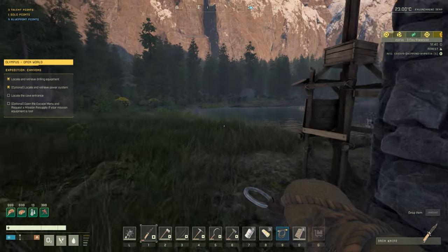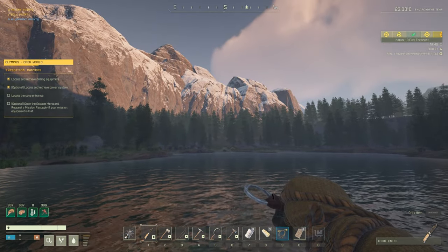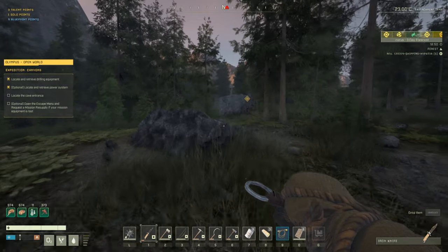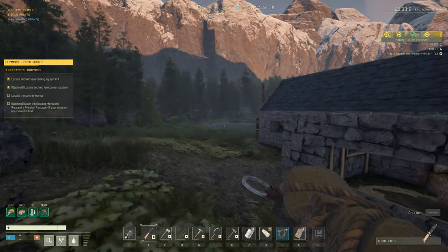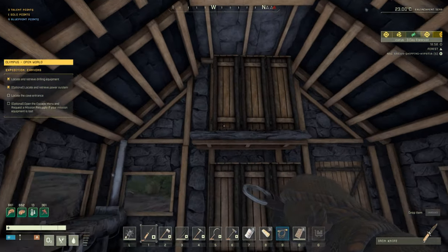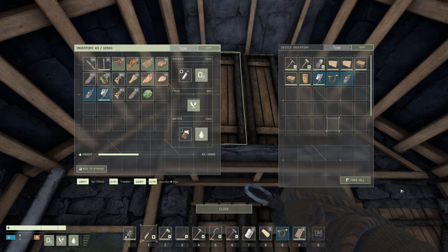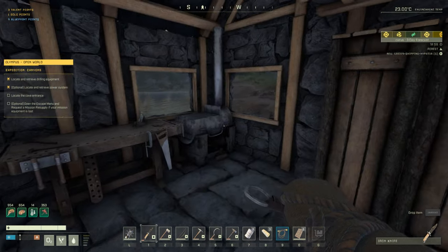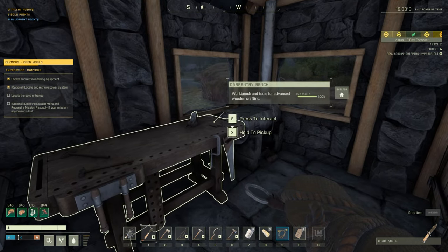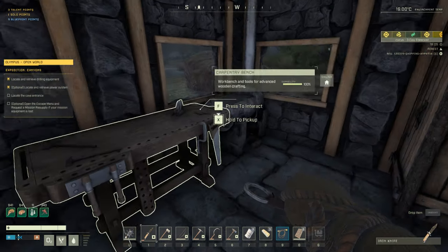If you really wanted to, you could continue to request even more resupplies — you can technically get an infinite number of free solar panels from this mission. Usually you have to quit back to character select and then reload before doing an additional third or fourth resupply. For now just the two is fine. We'll need at least one solar panel, one wiring tool, and one drill to complete the mission.